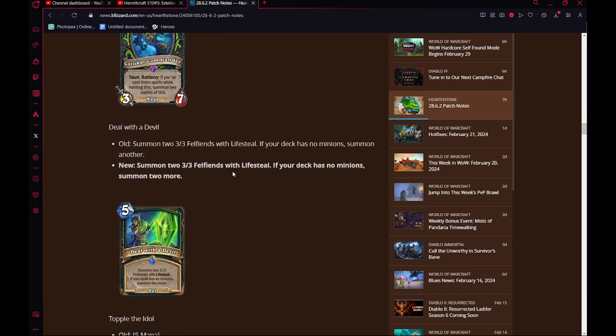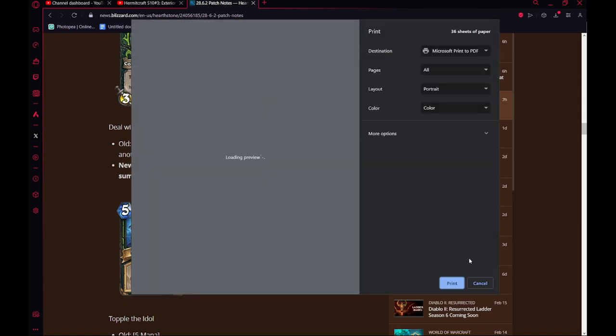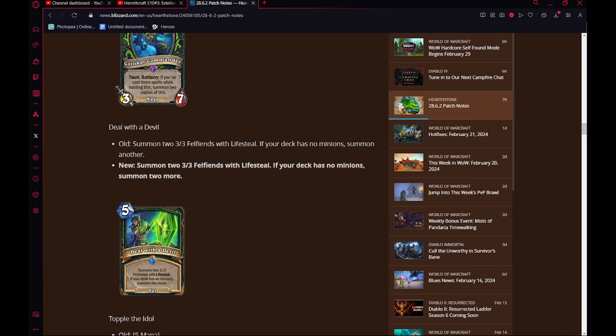Deal with the Devil — instead of summoning 3 3-3s with no minions in your deck, you now summon 4 3-3s with Lifesteal. It's okay at best. I don't think you really run this in Wild. If they had Rush, yeah, it would be a crazy card, but 5 mana to summon 4 3-3s — Lifesteal doesn't really make much of a difference. It's not amazing, especially because that late in the game most classes are doing things proactively or can reactively deal with your board.